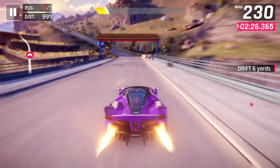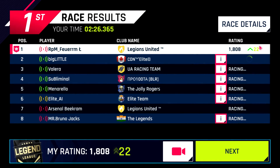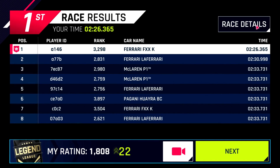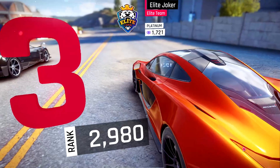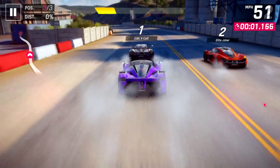We manage to stay ahead of everyone for the second lap and come in first position, beating three LaFerraris, two P1s, one FXXK, and one Huayra BC who was at nearly 4,000 rank but came in sixth. That car is just not as good as its rank suggests, although it is getting a buff in the next update.